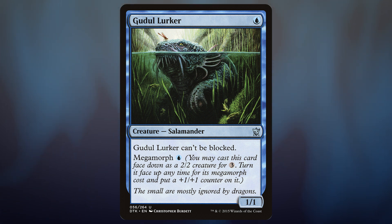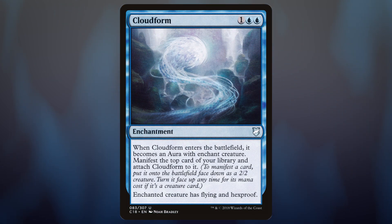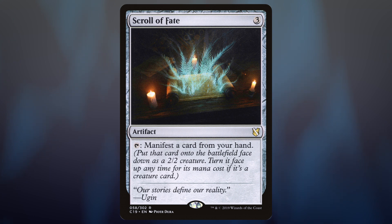Are there any morphs or manifests we can use to our advantage? I think Cloudform's interesting because it's going to enter the battlefield and manifest something, and that will count as a non-token creature. So we'll move all of the counters from Denry Klin over to this manifest. And if it happens to be something cheap — like a Star Pupil — we can flip it up and get those benefits too. It'll have flying and hexproof, so it'll be a difficult threat to deal with. Scroll of Fate is another way to get action here — we can tap to manifest a card from our hand, but we'll know what it is. It's also a way to get rid of extra lands and turn them into actual creatures that'll get a bunch of counters from Denry Klin.